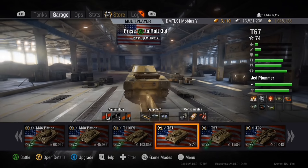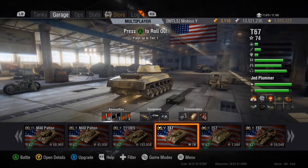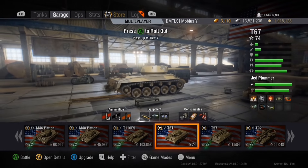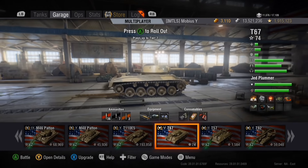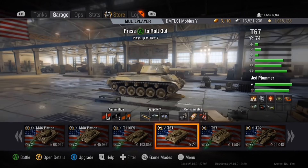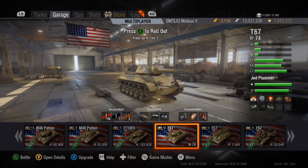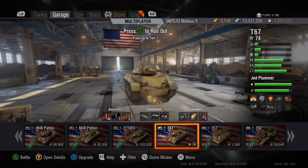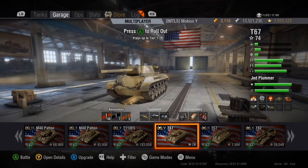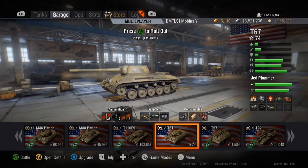Hey fellow tankers, just Mobius Y here once again with the first episode of the Road to the E4 grind. In this first episode I'm doing a review on the tier 5 T67 US turreted tank destroyer. My decisions for going down the T110 E4 line are because our clan actually uses E4s in clan battle strategies.